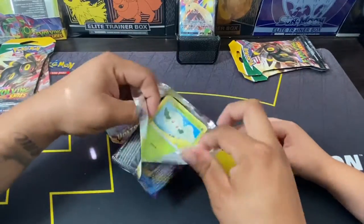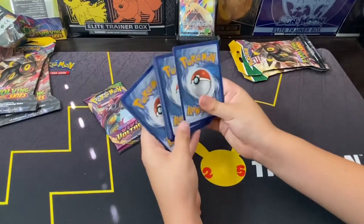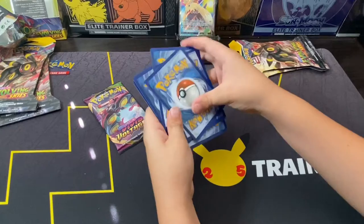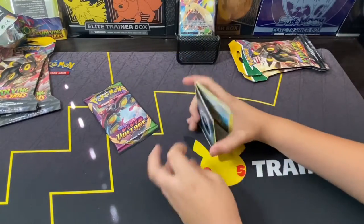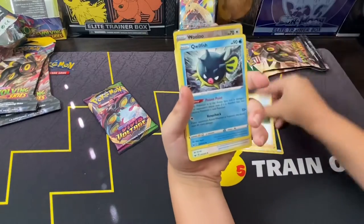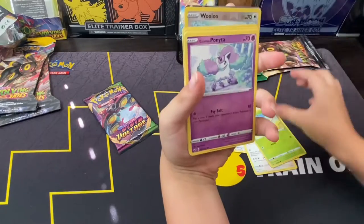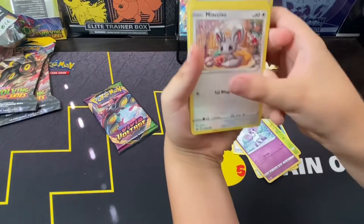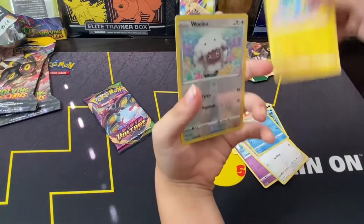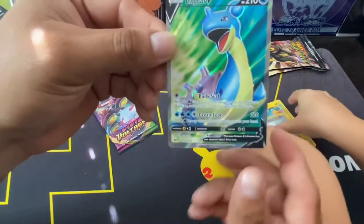Code card — one, two, three, four. Dark Energy, Indeedee, Crawdaunt, Tower of Waters, Onix, Mawile, Cherubi, Pachirisu, Galarian Ponyta, Minccino, Crabrawler, Chinchou — and the Lapras V full art, you guys! Oh, that's awesome! My second pull!